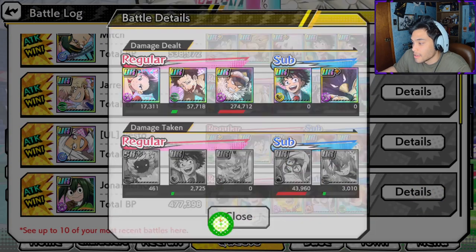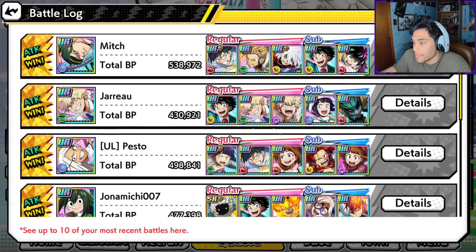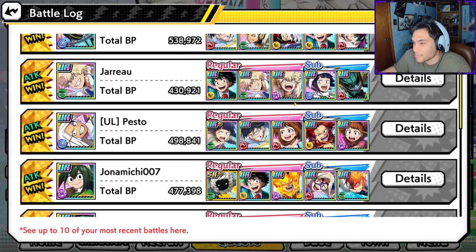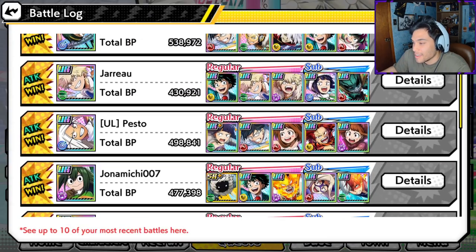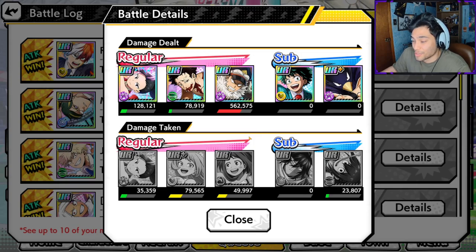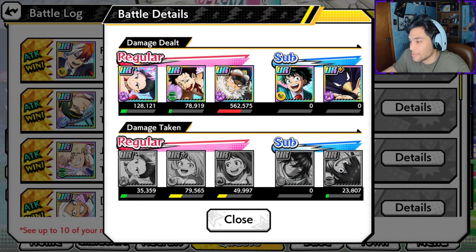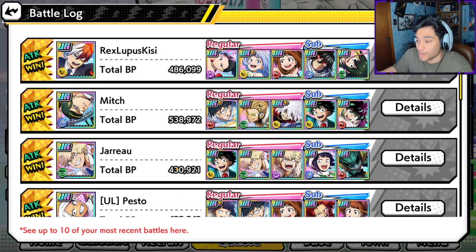So Jonah was the first fight with Inasa doing 275k. And then Pesto - this was a bit longer fight at 550k. I just realized everybody but the final fight doesn't have Celebrations Momo. I feel like everybody here could be absurdly better just with her - I'm telling y'all, summon for her. I know a lot of people probably don't want me saying that because then the fights get longer and much more annoying and troubling, but I want everybody to succeed. Get Celebrations Momo and it'll make your team so much better, I promise y'all.